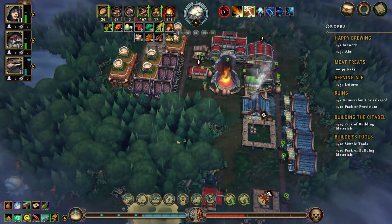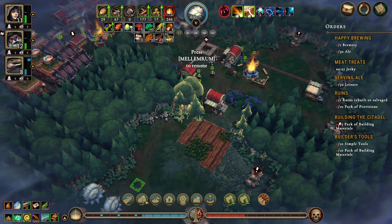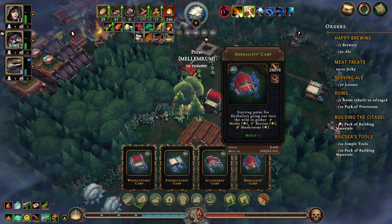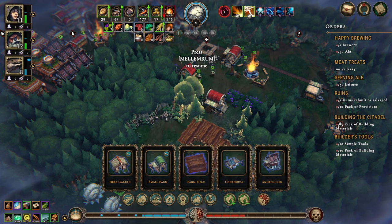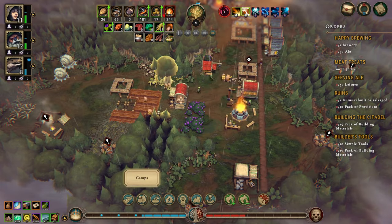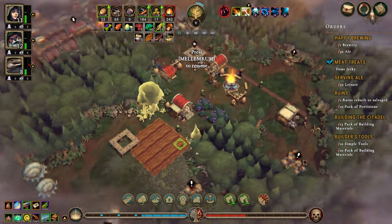We're getting good stuff here. Our cookhouse is producing something. Let's move you down here. The farm fields are up and running, and we are getting five grain a minute. What I really should be building is not the herbalist camp but the herb garden. Now I want to open up more glades because I want more fertile fields.